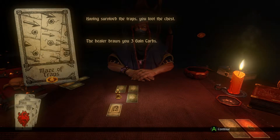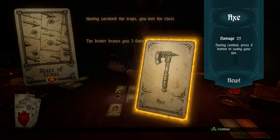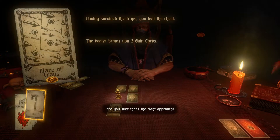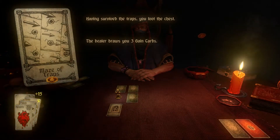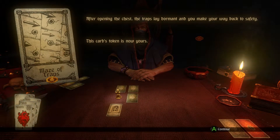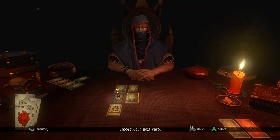So having survived the traps, we loot the chest - the dealer draws us three game cards. First one is an armory card - we got an axe. We will equip that. We got fifteen gold, which is good, and forty gold on the next one - even better, so we have fifty-five gold total. The token is now ours. The token is like the pot in poker - if you win, you get those tokens; if you lose, obviously you do not.